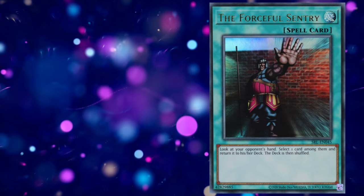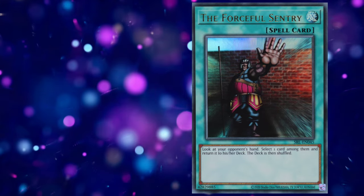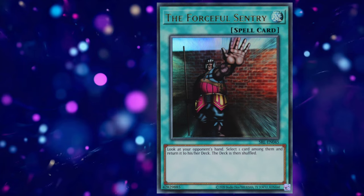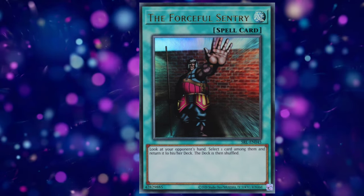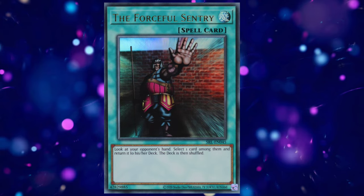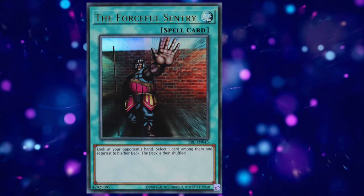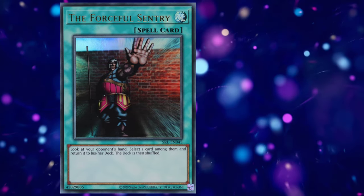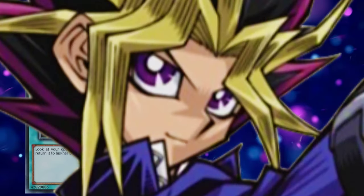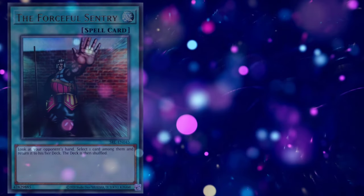The Forceful Sentry allowed you to return a card of your choice in your opponent's hand to their deck. On the surface, that doesn't really sound all that bad, because even my casual magnet warrior deck has the means to retrieve the returned card in the following turn. Aside from potentially ducking your opponent's hand traps, the real problem comes with gaining the knowledge of your opponent's entire hand. How can we fix that?